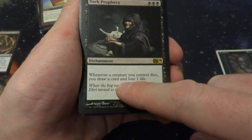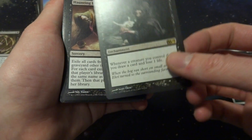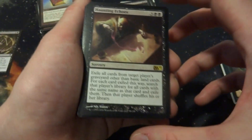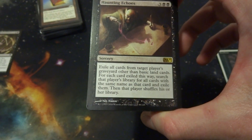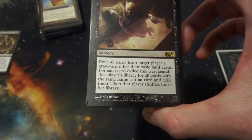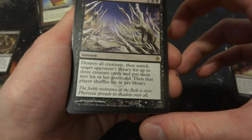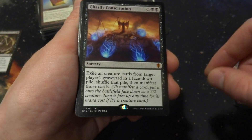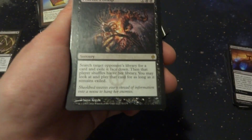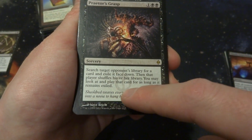Dark Prophecy: 3 mana, whenever a creature you control dies, you draw a card and lose a life. Could be cool with a sacrifice-style deck. Haunting Echoes: 3 and 2 black — exile cards from target player's graveyard, then search that player's library for all cards with the same name and exile those too. Life's Finale: destroy all creatures and search target opponent's library for up to 3 creature cards to put into their graveyard — but I don't want to kill my own creatures. Hex: 4 and 2 black, destroy 6 target creatures — very specific, you need 6 creatures on the field. Consuming Vapors: target player sacrifices a creature, you gain life equal to its toughness, with Rebound.